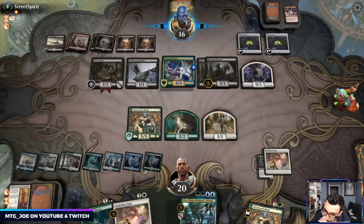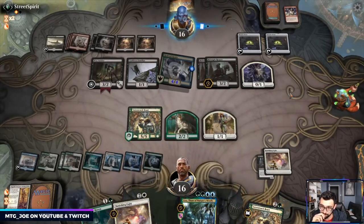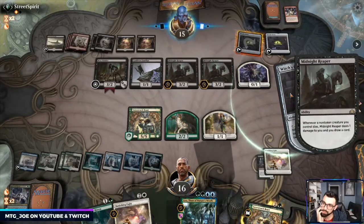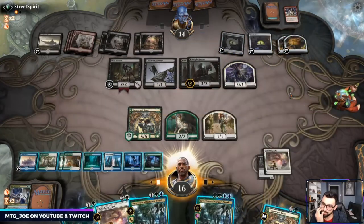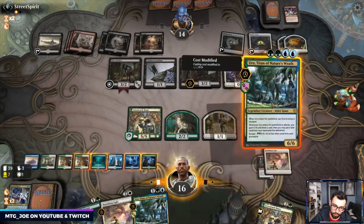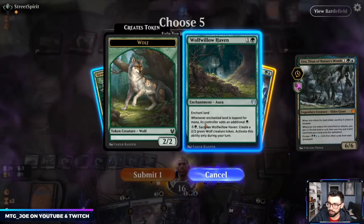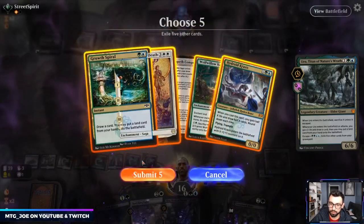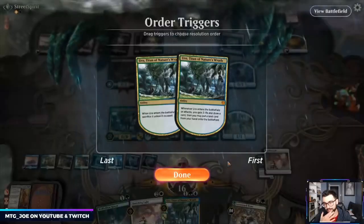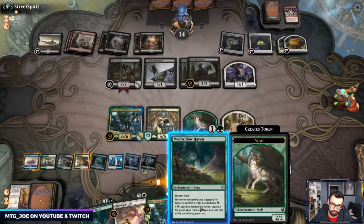They claim. We got another Uro. I think we go Uro from the graveyard — Krasis, Wolf Willow. Since we don't have Cavalier it doesn't really matter. This gains us some life and gives us the most information because we have the card draw as well. Then we have second Wolf Willow.